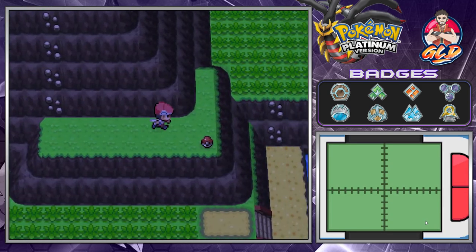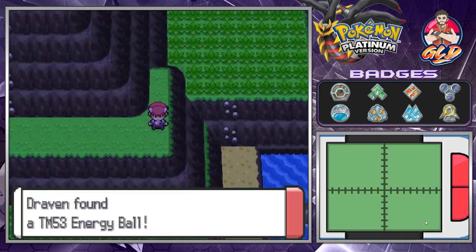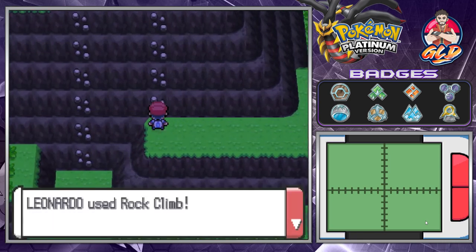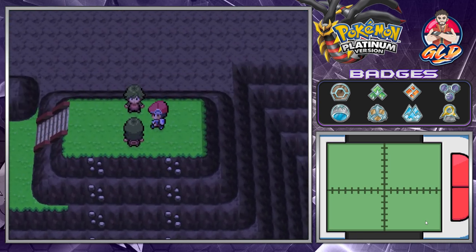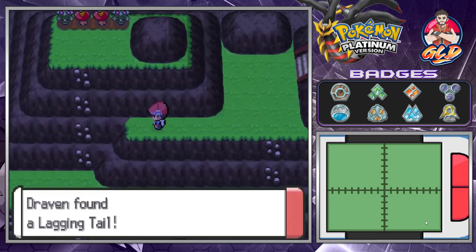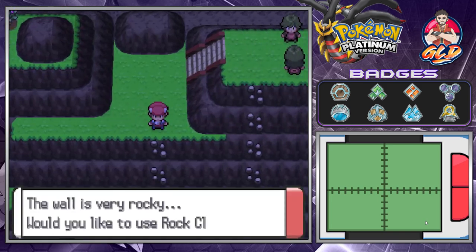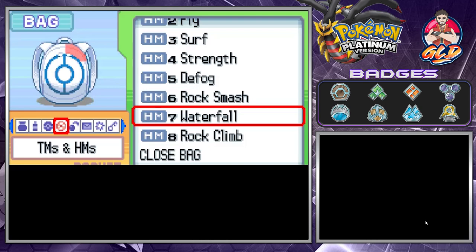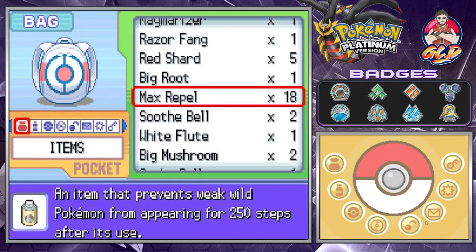There will be a lot of hidden items, guys, keep an eye out for that. We found ourselves TM53 Energy Ball, which is a very very good move — it was even used against me when I was facing Cynthia. And we found ourselves a Lagging Tail, another strategic item you can use for competitive play.